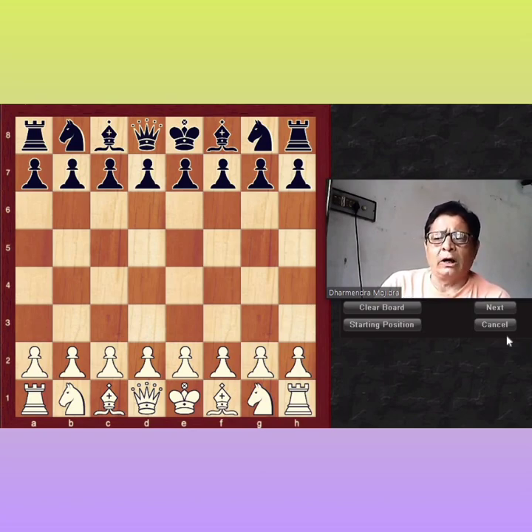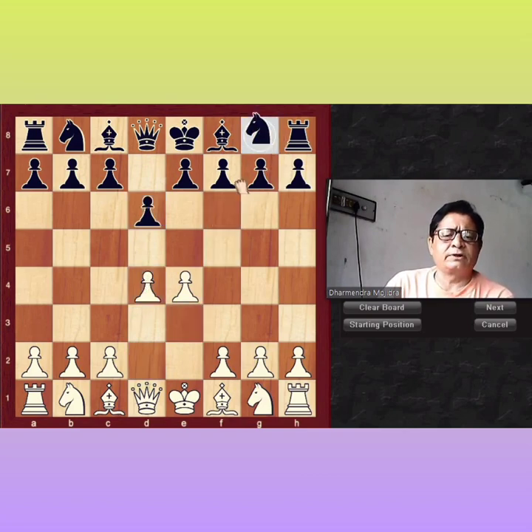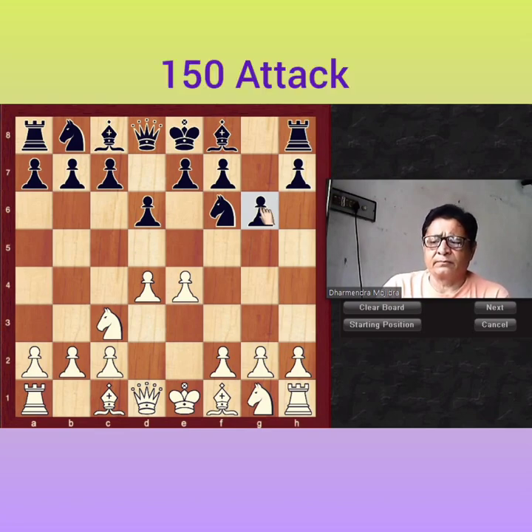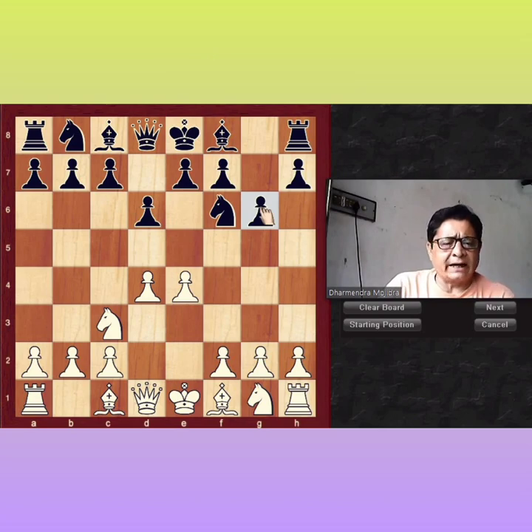Today I will show you how to attack the Pirc. The moves are E4, D6, D4, Nf6, and Nc3, and G6 — this is the pattern of the Pirc Defense. In the Pirc Defense, the black player likes to fianchetto his dark-square bishop. But black players feel uncomfortable playing against the 150 Attack. I will show you what the 150 Attack is. Gary Kasparov and Vishy Anand have all used it before.